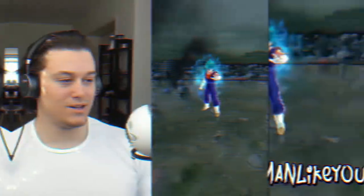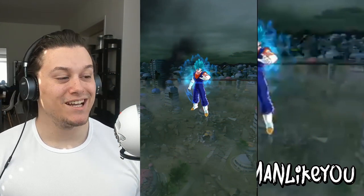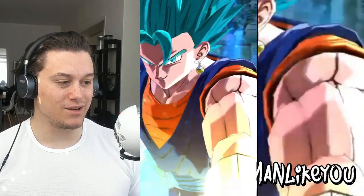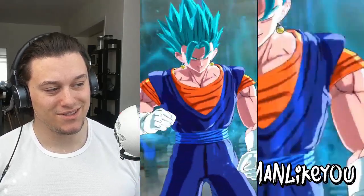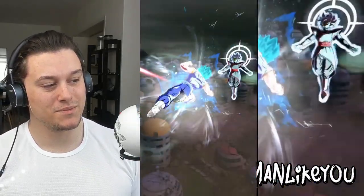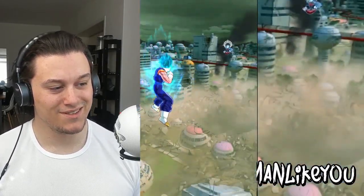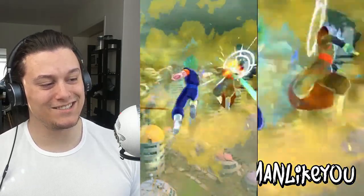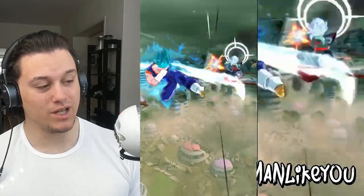Last but not least, the character everybody is going to want to get — Legendary Finish Super Saiyan Blue Vegito. Let's check it out. They put him up against Fused Zamasu. 'I will show you the power of divine light!' 'I'm so sick of listening to you!' I like the dialogue. And he can go full Kaioken, which is one of the moves I really like.